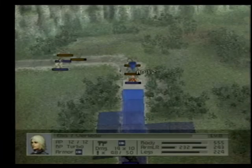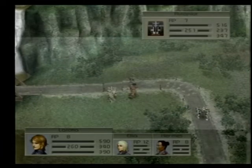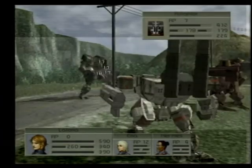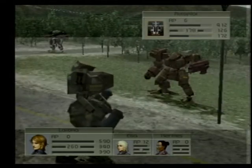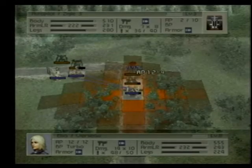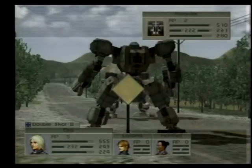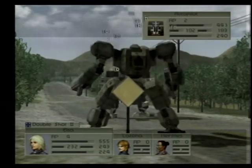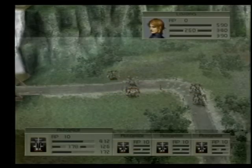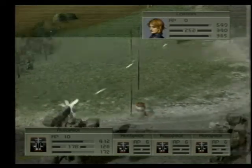He can't attack anymore, so yay. You come here. Attack. I know I should have her stay a little further away so he can't counter, but still. Yay. Let's see who Elsa kills. Apparently no one. Double shot. Yay. Actual damage. There's actually a possibility I'll run out of ammo. Oh well, I've got some spare ammo for some people.